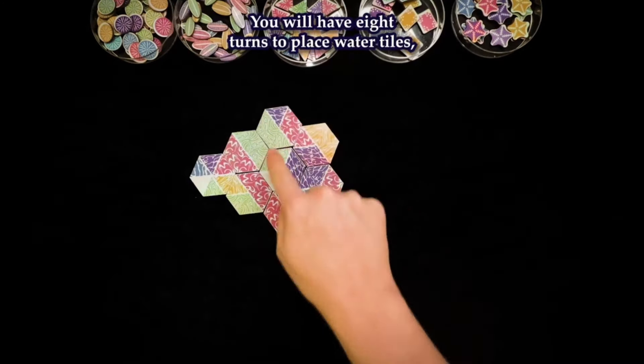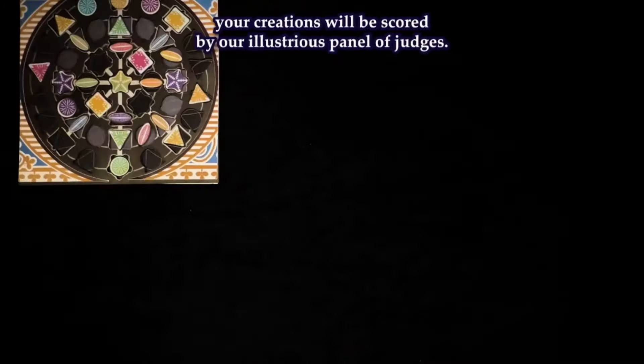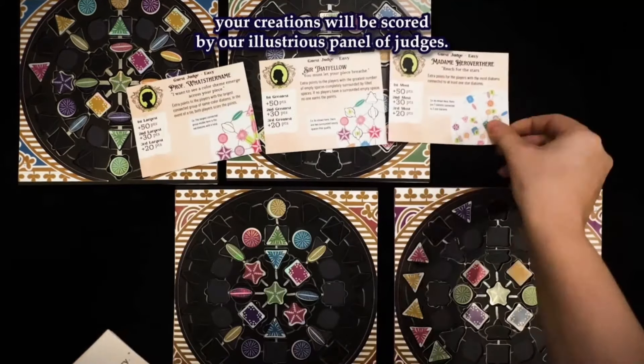You will have eight turns to place water tiles, collect your diatoms, and build out your mosaic. At the end of the game, your creations will be scored by our illustrious panel of judges.